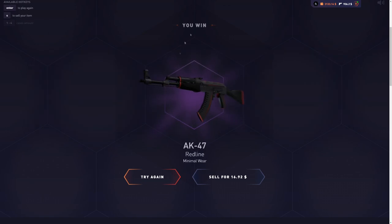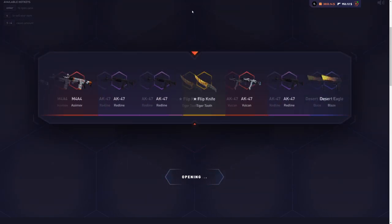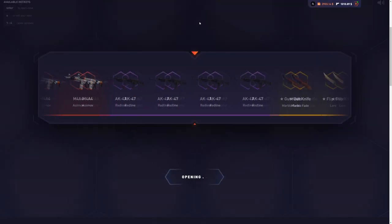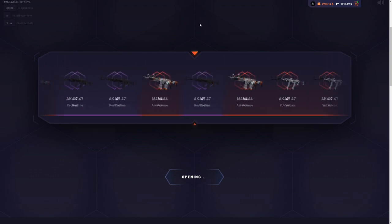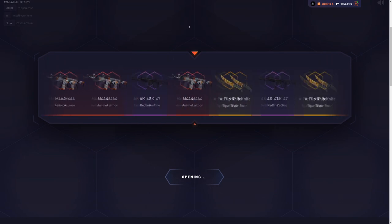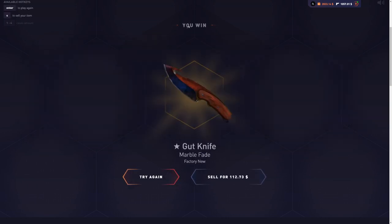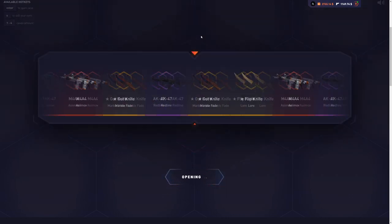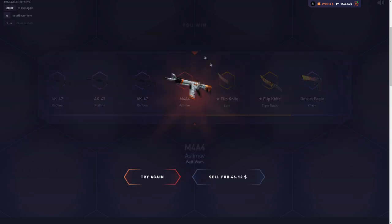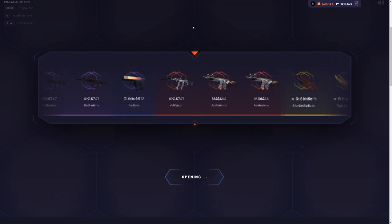Come on, give us another good drop. We get another red line. Maybe we should switch up the case — I feel like I've used all my luck on the Raw V2. We get $46 back — at least half the money. And then a $700 knife. That is so insane.